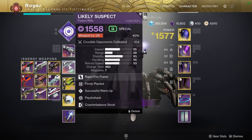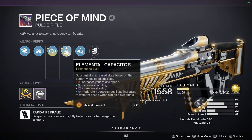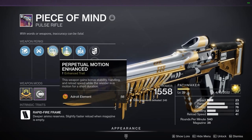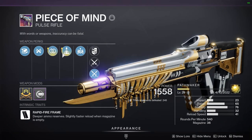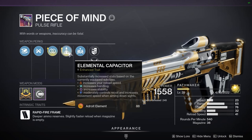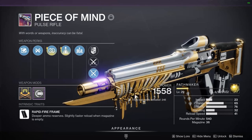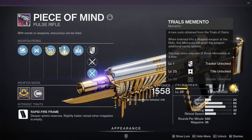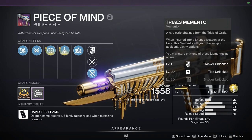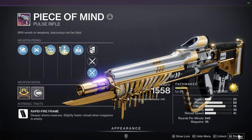We have the Peace of Mind pulse rifle. On it I have enhanced Perpetual Motion and enhanced Elemental Capacitor. Stability is crazy on this thing — you get extra stability, handling, and reload speed when you're just moving, and then extra stability because we're on Void with Blink from the Elemental Capacitor. When it's enhanced you get even more stability. Look at the stability on this thing: 76. It is insane. I've got that Trials momentum on there — I'm so close to level 30 and I'm slaying out with this thing.